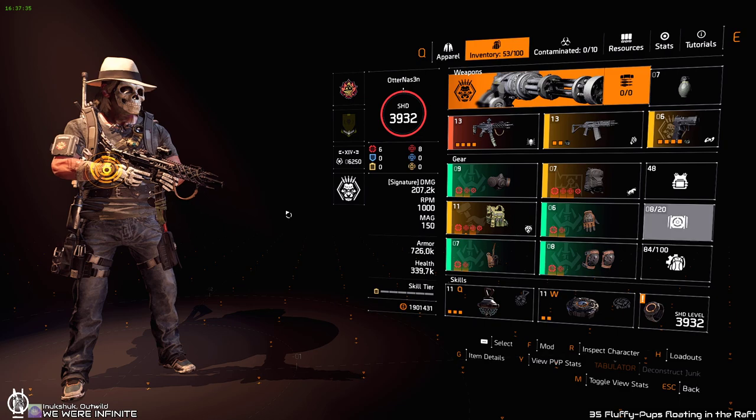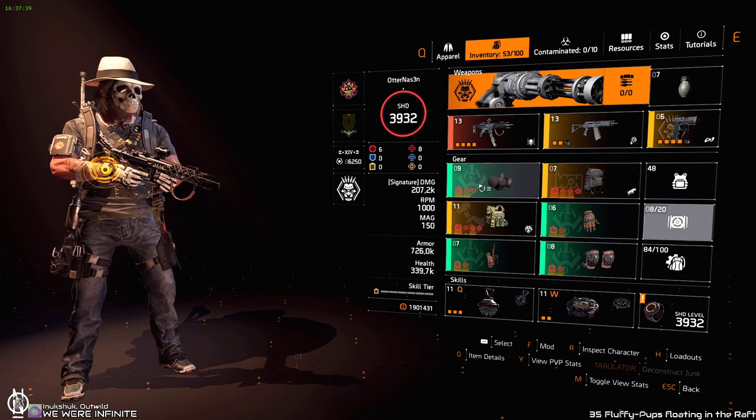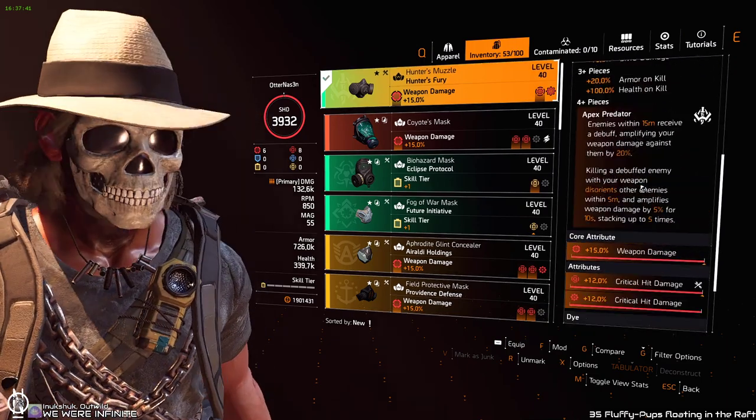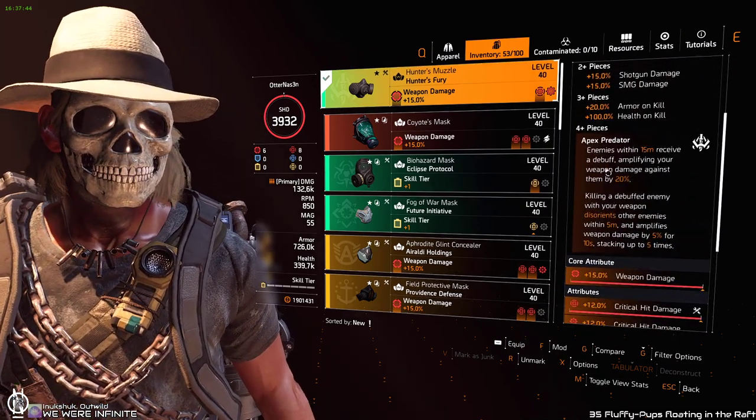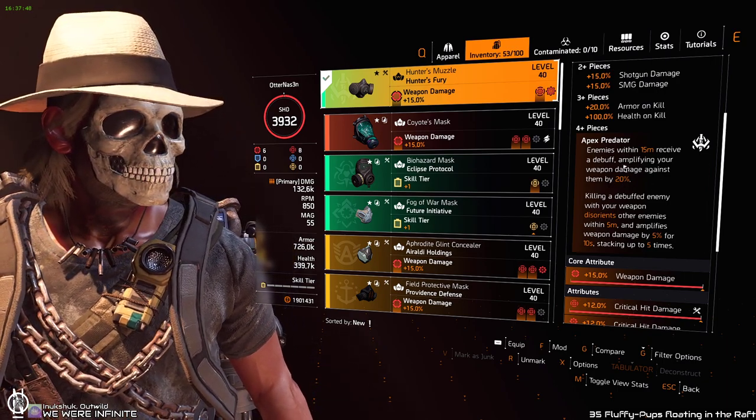It's usually the Hunter's Fury set. You can use it for four pieces or three pieces. I use four because I like the buffs it gives. Enemies within 50 meters receive a debuff, amplifying your weapon damage against them by 20%. So that's 20% amplified damage.